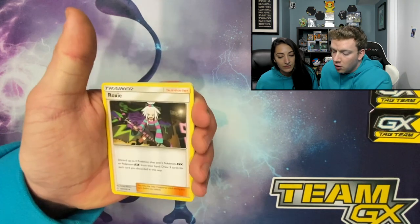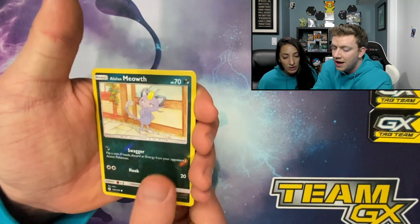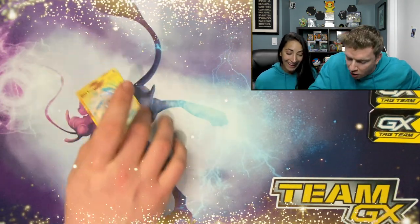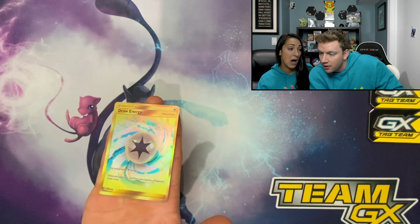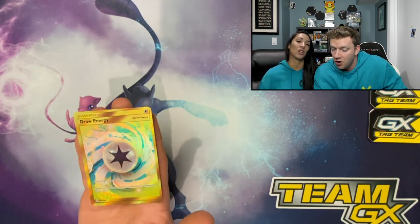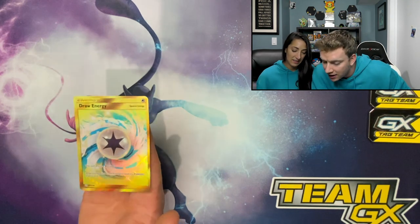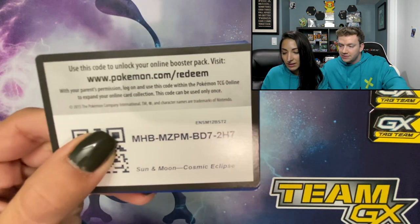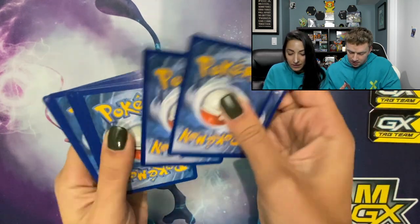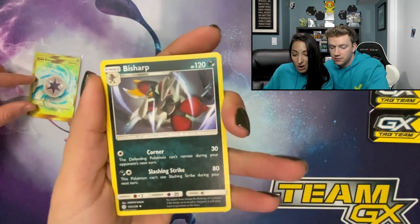Psychic energy, Larvesta, Floette, Roxie. Dewpider, Aipom, Onix, Togepi, Alolan Sandshrew, Alolan Meowth — and oh! What is that? Oh my god, draw energy! I dropped it so I didn't bend it. Oh my gosh, draw energy — that is a nice little gold-looking energy right there. I've never seen it. Well it's new so you wouldn't have. I'm gonna sleeve that bad boy. That's sick — 271 out of 236!